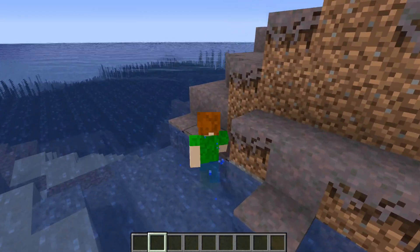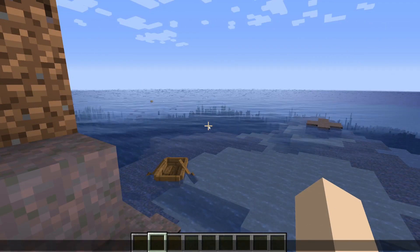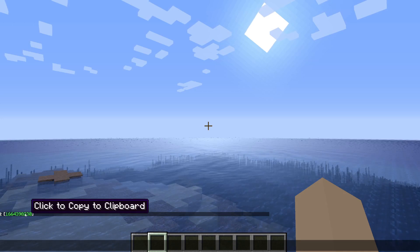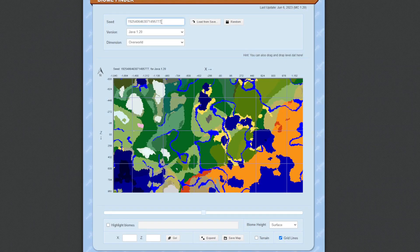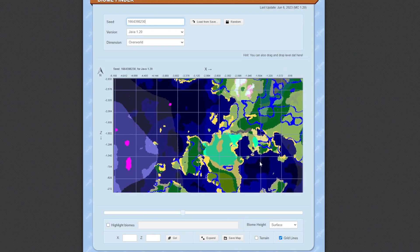The next method will use a website called Chunkbase. For this step you will need to type /seed in the chat, which will give you your seed. Click this, then go to Chunkbase. When you're at chunkbase.com, type your seed in the box or paste it in.